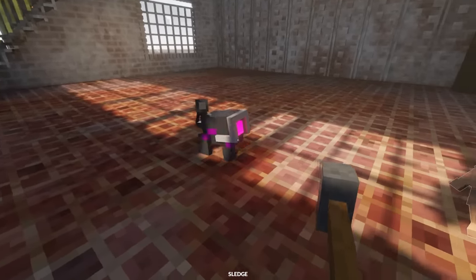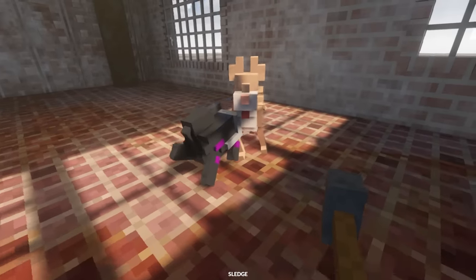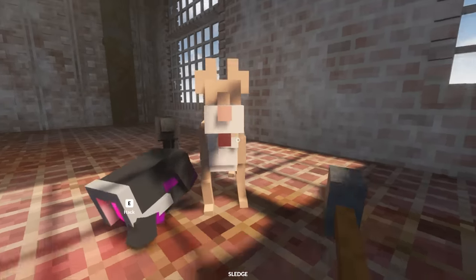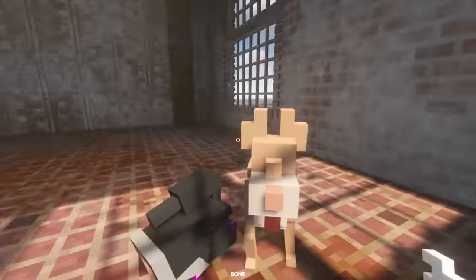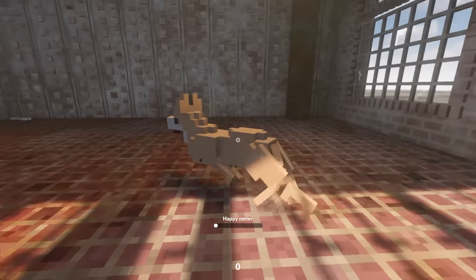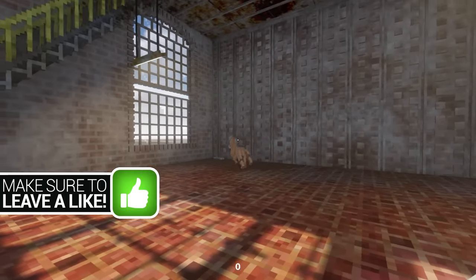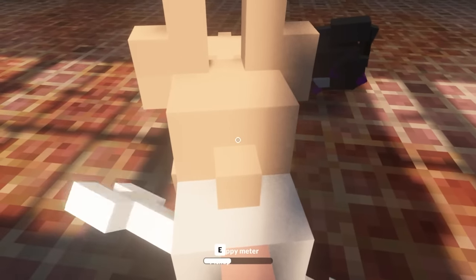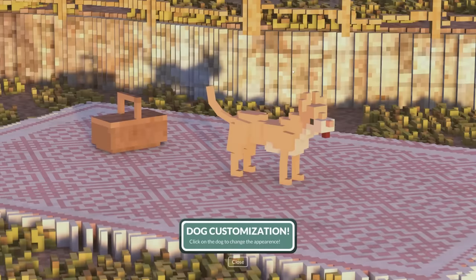Before we destroy this place, I have Beans with me and also my pet dog. In my last video, I asked you guys for a name for this fella right here. The name of the dog is Bolt — thank you to the comment on screen. There is something we need to do: you can now customize your dog.